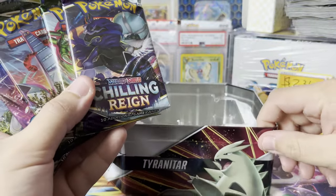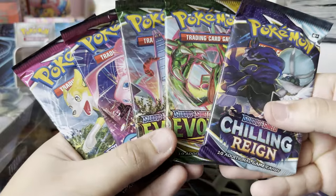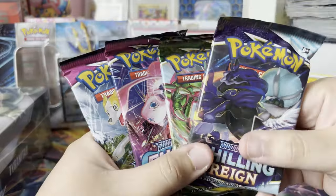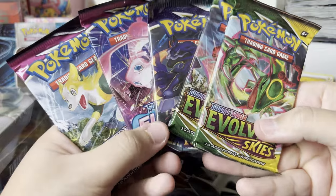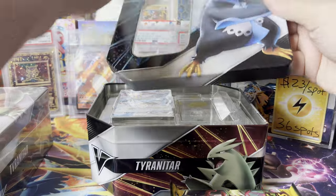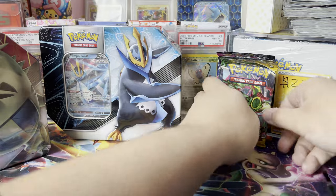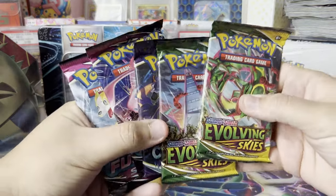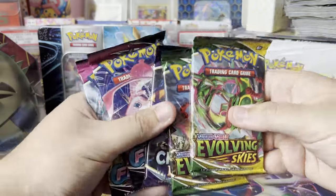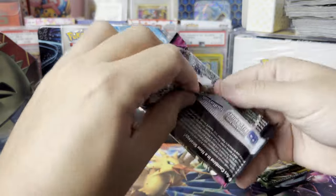I bought these for around 18 dollars a tin on eBay. I'm not really sure if you can still find them, but there we go — these are actually Evolving Skies tins. Very nice, beautiful. Now they're really worth it — I would definitely risk buying these. Let's go ahead and see what these packs hold. These are probably some of the best Sword and Shield packs.